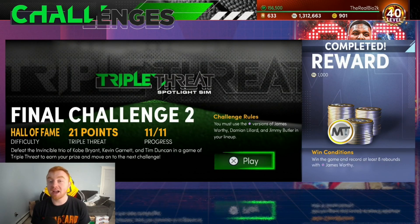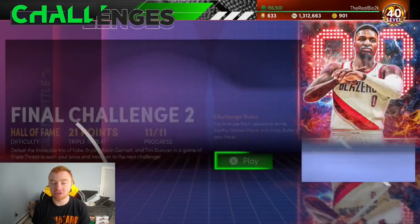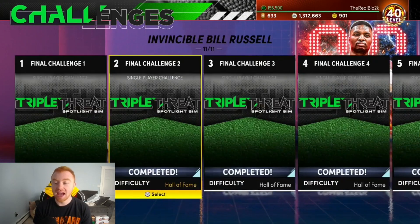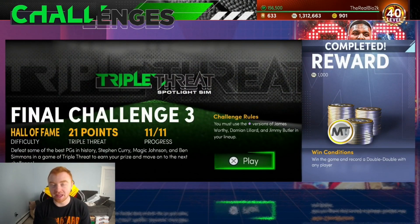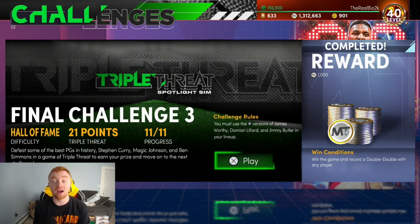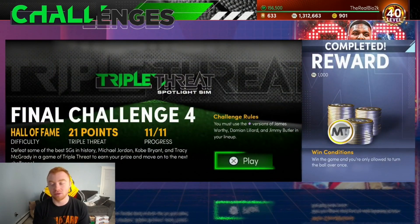Challenge number two and challenge number three are really frustrating. Challenge two you have to get eight rebounds with James Worthy, and challenge three you have to get a double-double with any player. I originally tried to do the double-double with James Worthy using rebounds, but you can actually do it with assists. It's really challenging but I'm going to show you guys how to do it.